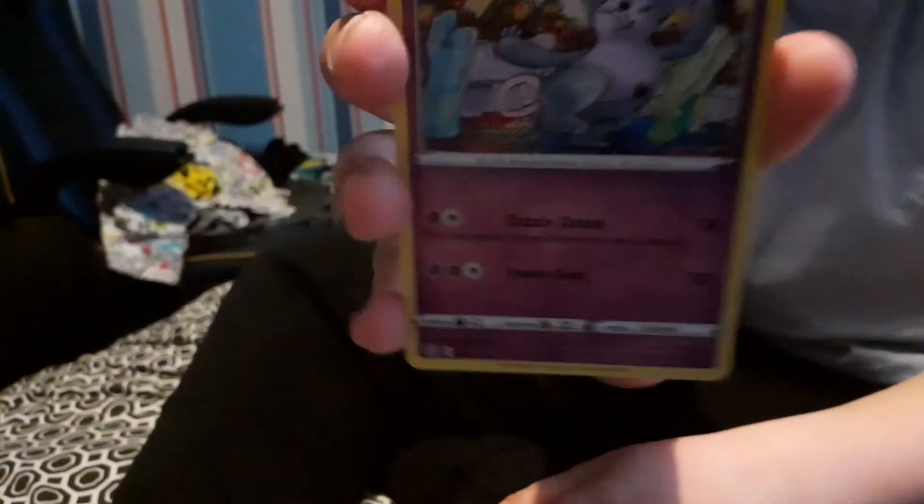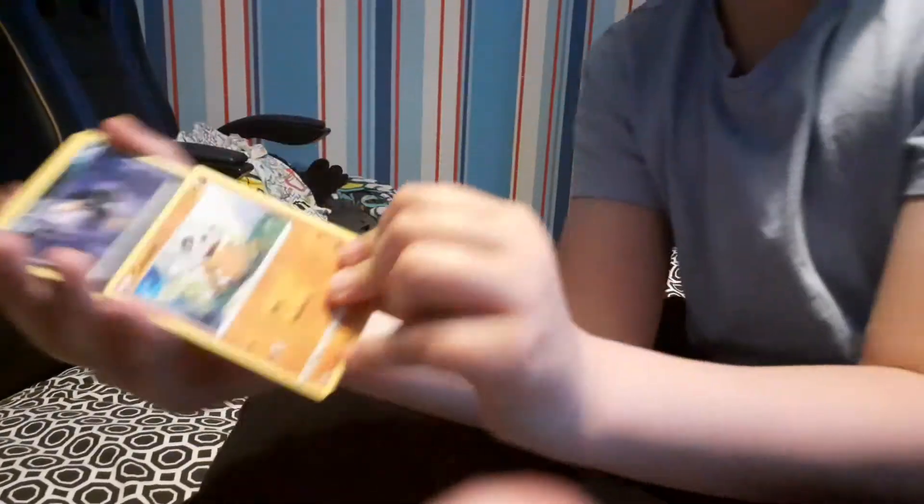Grumpig — that's a new one I think. Glameow, Corphish — oh good. There's a Scatterbug there, and then there's a Cubone. Have you got all of those? Not really.